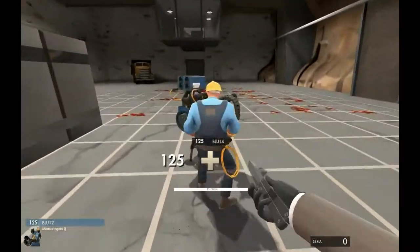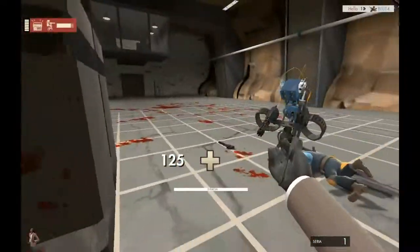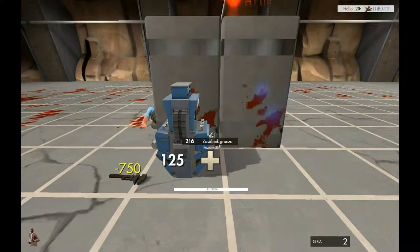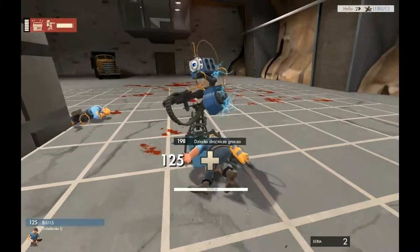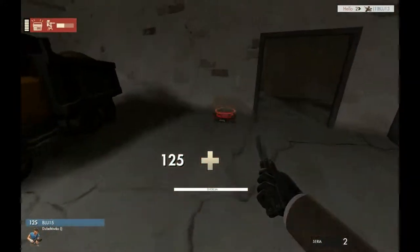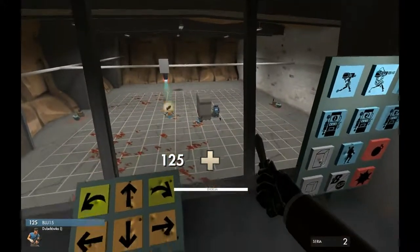As for spies, they can kill you either if you're behind your sentry so they can stab it immediately, or away from it so they have a chance to be disguised. To counter this, keep as many buildings as possible in the sight of your sentry gun, as well as yourself. Also, people tend to stay repairing their sentry constantly — don't do that. Your time's better spent looking around with a shotgun.